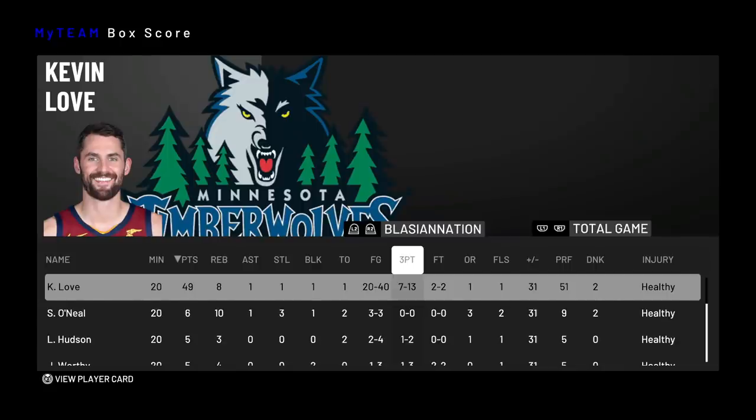Overall, this Kevin Love is definitely going to be a public gem — a lot of people's center, especially with that Hall of Fame hustle rebounder. He does get rebounds — I doubt he's going to be out-rebounding Shaq, so if you run Kevin Love at center, I'm coming at your neck with Shaq. But other than that, this Kevin Love is a hooper for the price. He does not have defense and feels a little too slow, so I'd recommend running him at center or small ball. I had a ton of fun using him. Leave a like, subscribe and join the Blazer Nation — hope you all have an awesome day, take care!